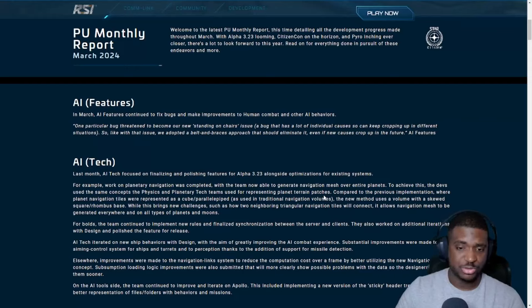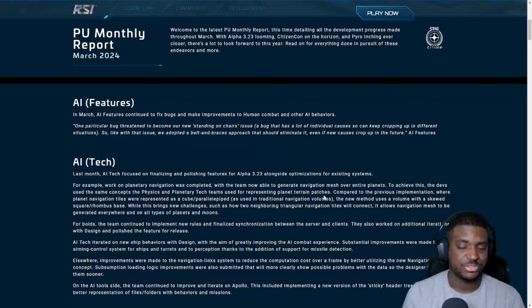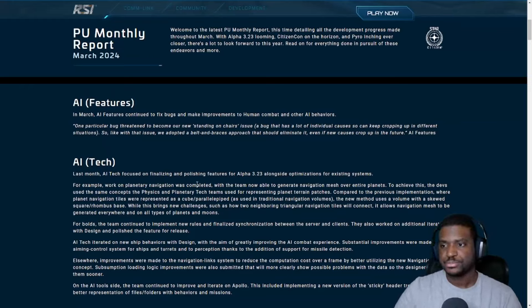Whatever CIG can do with this navigation tech where NPCs can walk anywhere they want — the idea is that NPCs could possibly ride trams and trains to make the transit system look more active and alive. We're also supposed to have NPC taxi missions where you go out and pick up an NPC and drop them off at a location. So ideally NPCs will definitely need the ability to walk on and off ships and move around on planets. It's very important tech for the future.